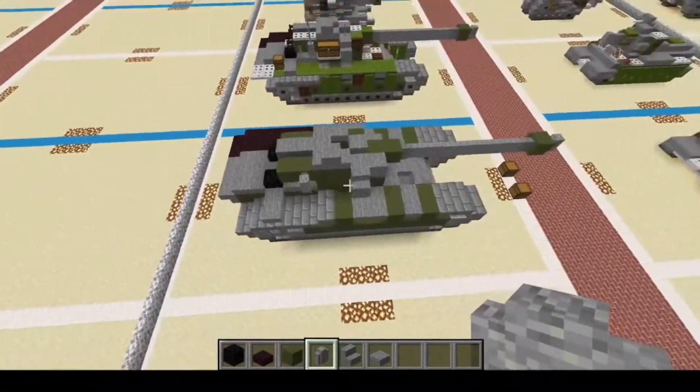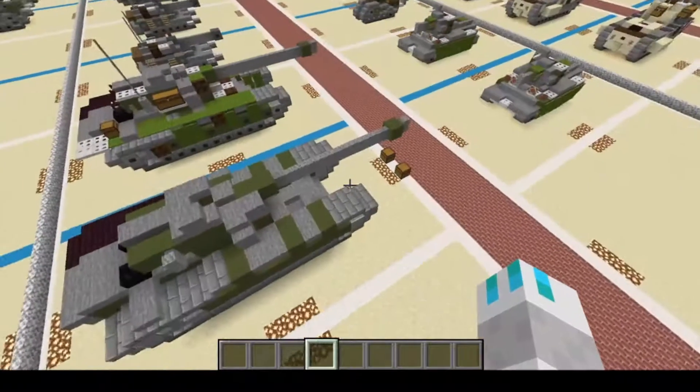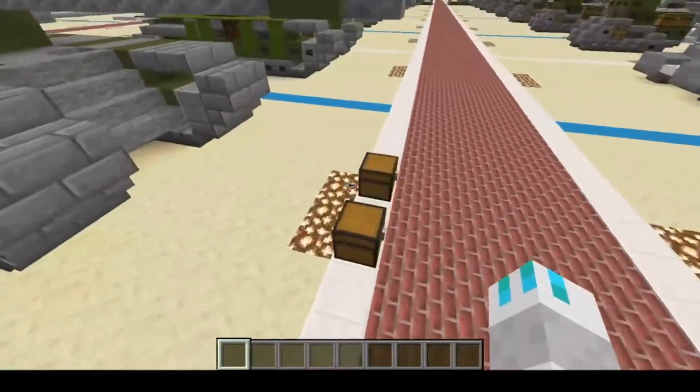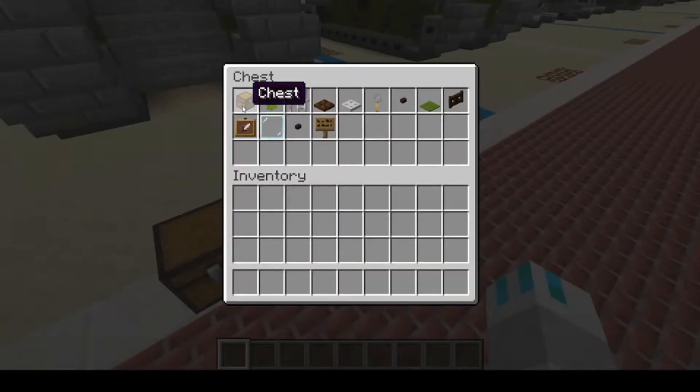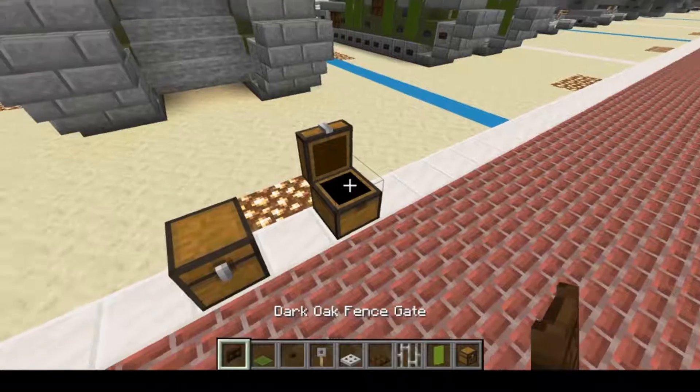The base build is done at this point, and now it's time for the cosmetics. For cosmetics, you're going to need chest, green banner, iron bars, dark oak wood trap door, iron trap door, trip wire hook, dark oak wood button, green carpet, and dark oak wood fence gate.